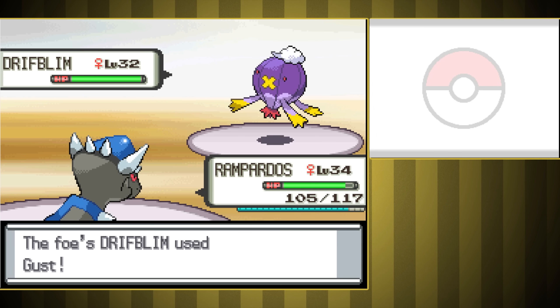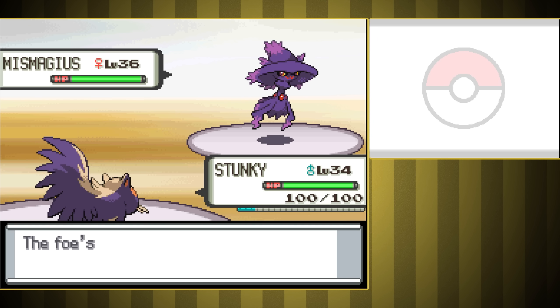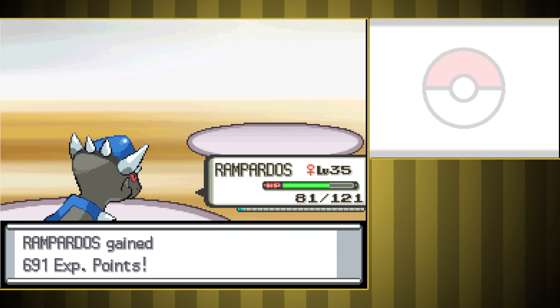This one took tons of tries because of their super weird move choice and the worst confusion luck ever. First is Drifblim, and on this try it was just using Gust, even though it had much more dangerous moves. Our Ancient Power and Assurance did a great job of taking it out. Next is Mismagius, so I sent in Stunky to use Night Slash. We got outsped, but she used Shadow Ball and we resisted it, so we hung on. Second turn she used Magical Leaf, so we finished her off with Night Slash. Last was Gengar, so I had Rampardos tank a Shadow Claw and hit Assurance to just one-shot it. That looked easy, but I lost like a dozen times just because of how random their move choice is.